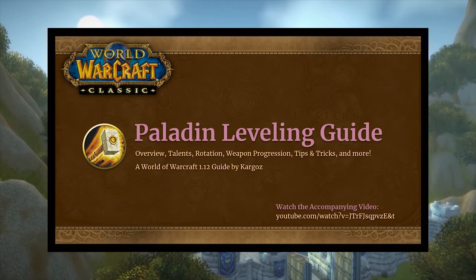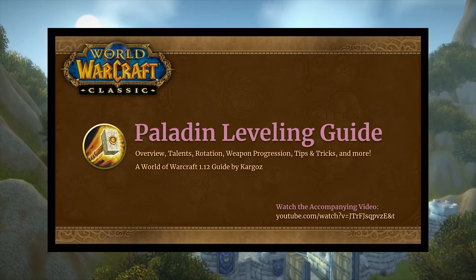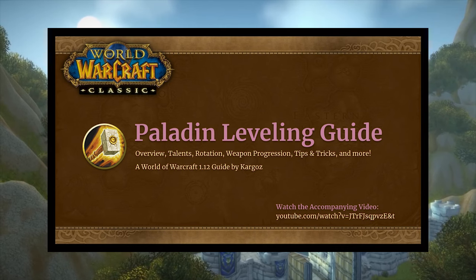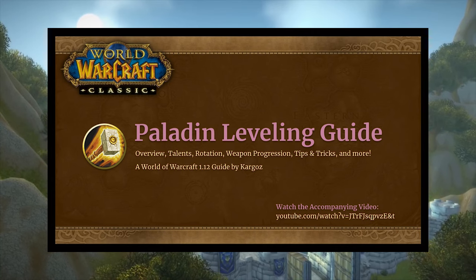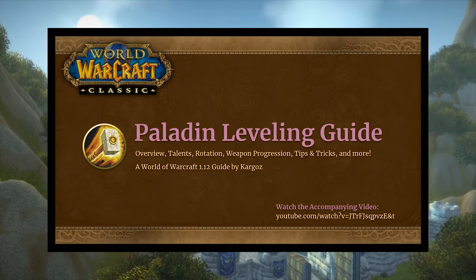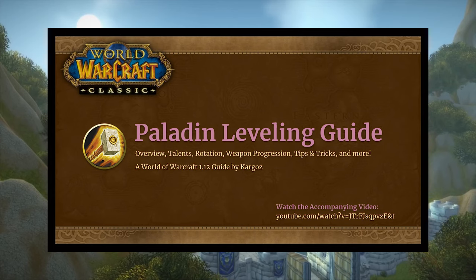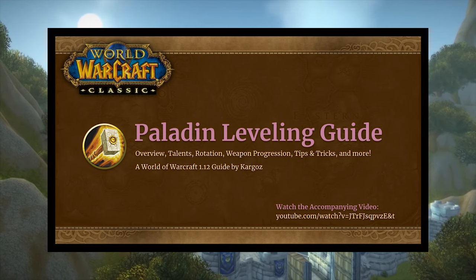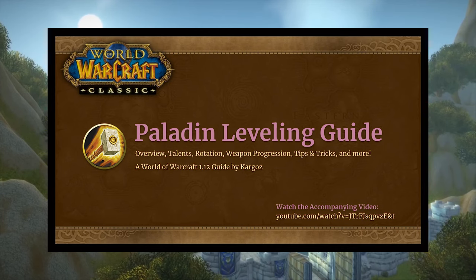I've also included weapon progression and shield progression — two-handed weapon progression all the way to 60, one-handed mace, sword, and axe progression all the way to 60, as well as shields. I've also included AoE grinding locations from 32 to 60, since that's the earliest you'll be able to AoE grind as a paladin. We'll also talk about various tips, tricks, and nuances that experienced paladins have learned, and what stats you're going to go for.